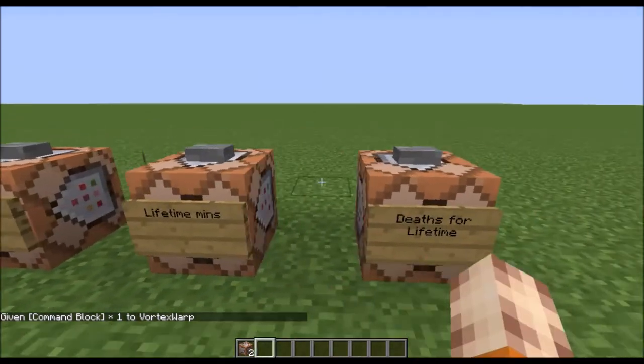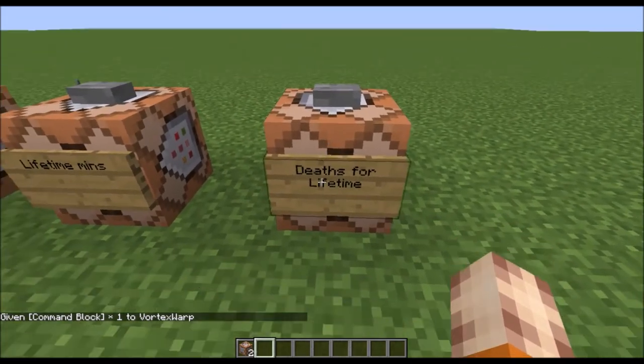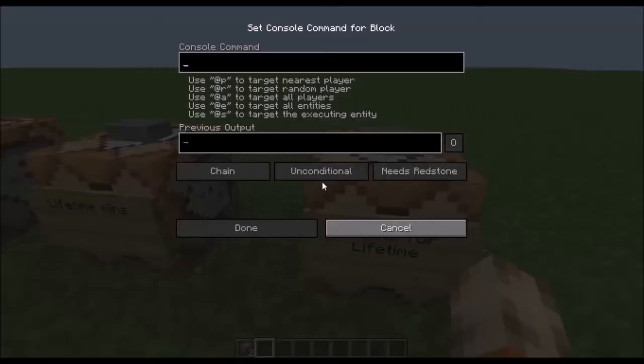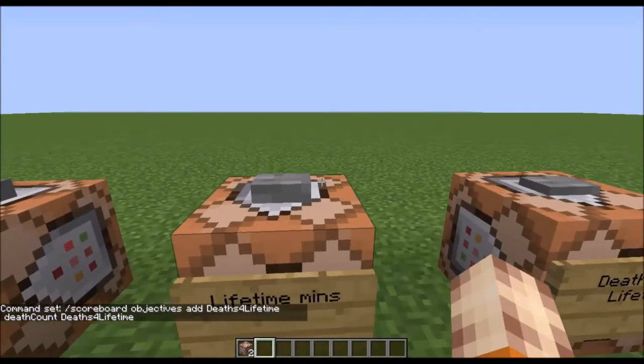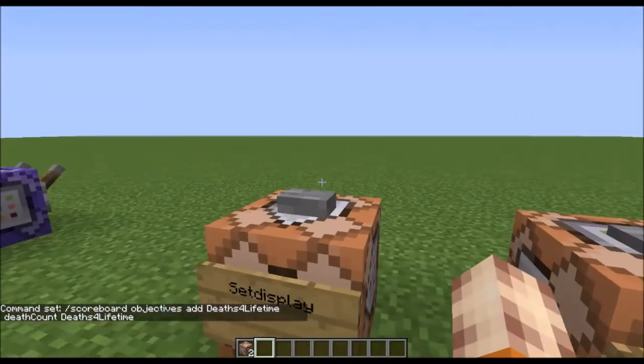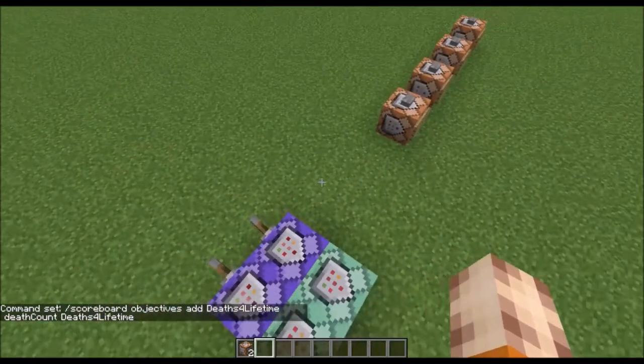Now we're going to set up four commands — remember to put these in, they will be in the description, labelled in order one, two, three, four. As you can see the commands are in here, I'm just going to press these buttons. And it should have set up these commands. Now we come over to these four command blocks, and we can delete the setup command blocks if we desire.